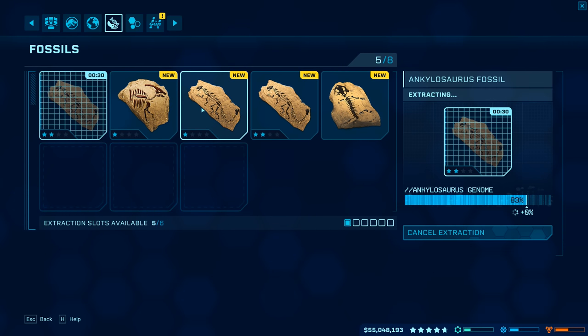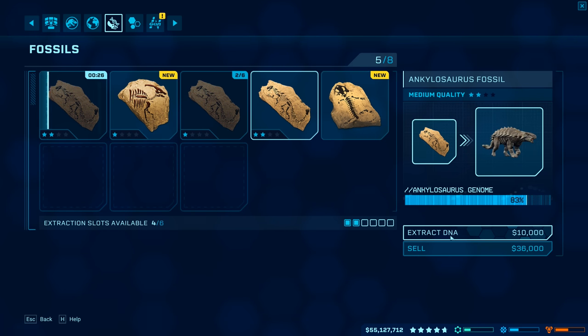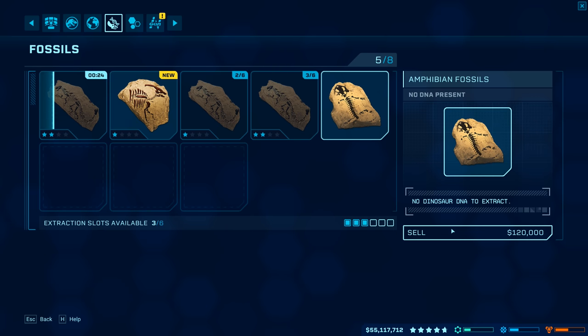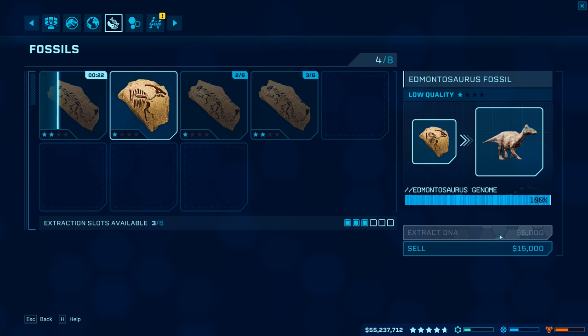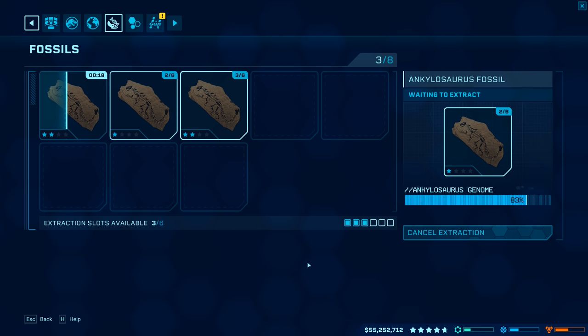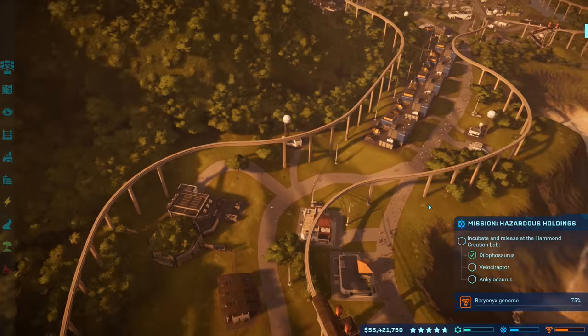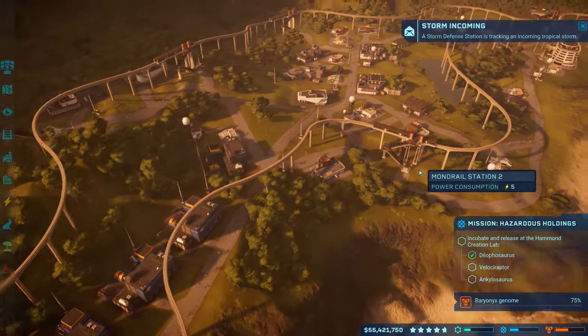Here's a reward for exceptional work on Isla Muerta — a hatchery upgrade to add one additional hatching bay. So we could have up to five incubating at the same time. Maybe we'll use that on Isla Nublar. Ankylo research is at 89% — really close to 90. The one stat unlocks at 95 and the other at 100. Let's incubate this first ankylo. The second one we'll hopefully get at 100% genome.